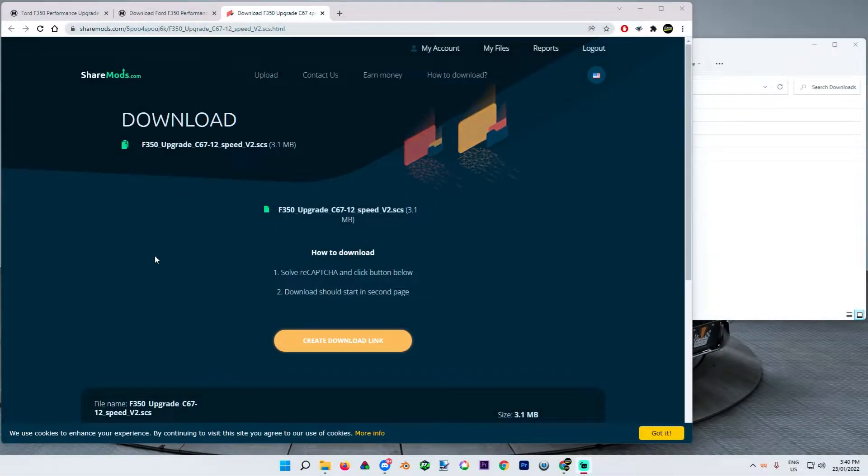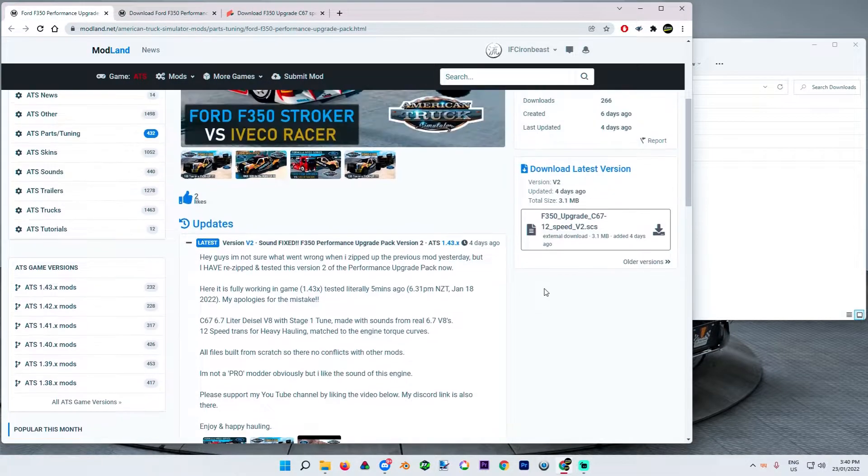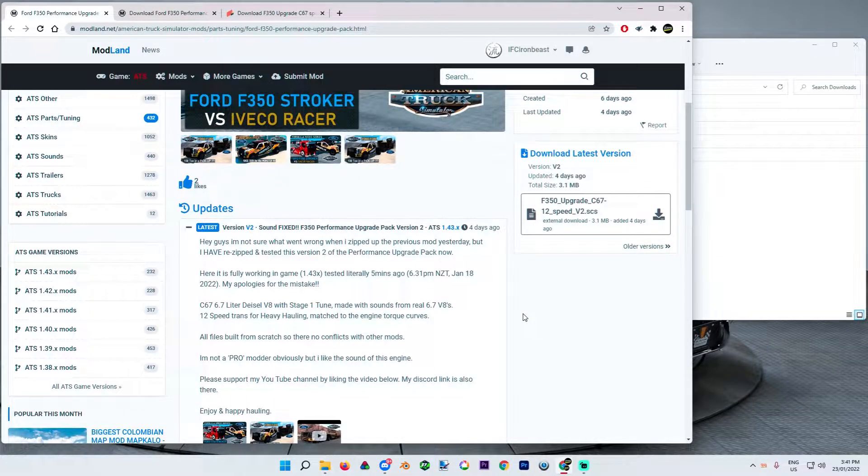Hey guys, Iron Beast here. Welcome back to the channel. So I'm just quickly going to download the F-350 upgrade kit that I uploaded recently on Mudland. Here it is, this beast here. So it's the version 2 upgrade because I found that there were some sound issues with the first version, which I'd zipped up wrong and for some reason sound wasn't working.